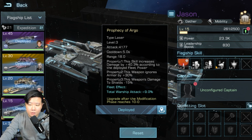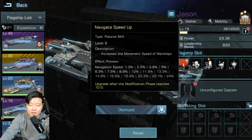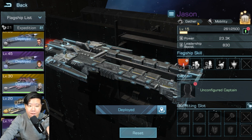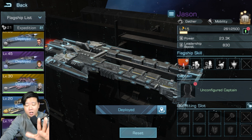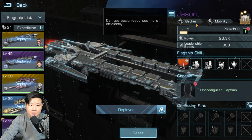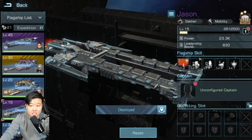PVP means player versus player and PVE is player versus environment. Navigation speed won't help you in the battle itself, though it helps you move on the battlefield. So if you see a gatherer flagship, avoid it. If you see someone using a Jason in your rally, ask them what they're doing and tell them they're doing it wrong — there's nothing wrong with educating them on the proper way of doing things in Infinite Galaxy.